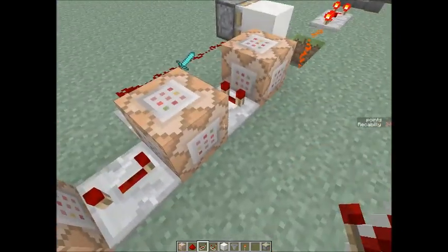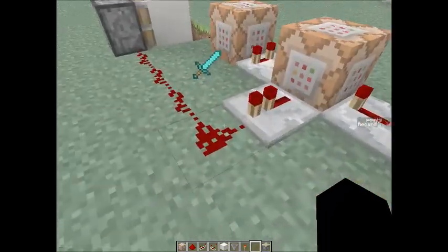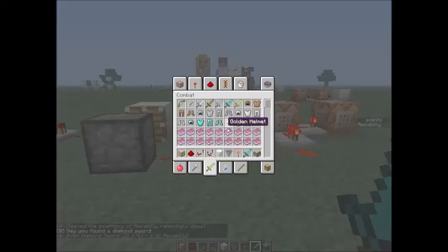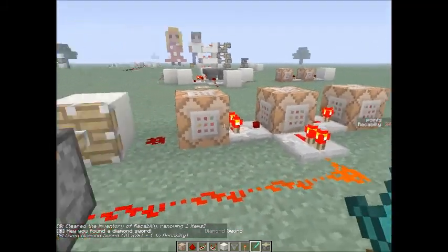And then it gives you the sword back. So unfortunately this is a one-time use. If I pick it up, I got my diamond sword and it says hey, you found a diamond sword. If I toss this down, it's not going to do anything. If I pick it back up, it's not going to do anything.